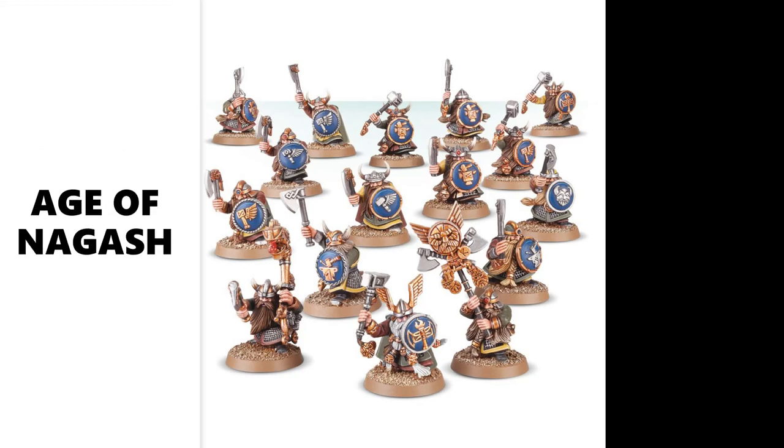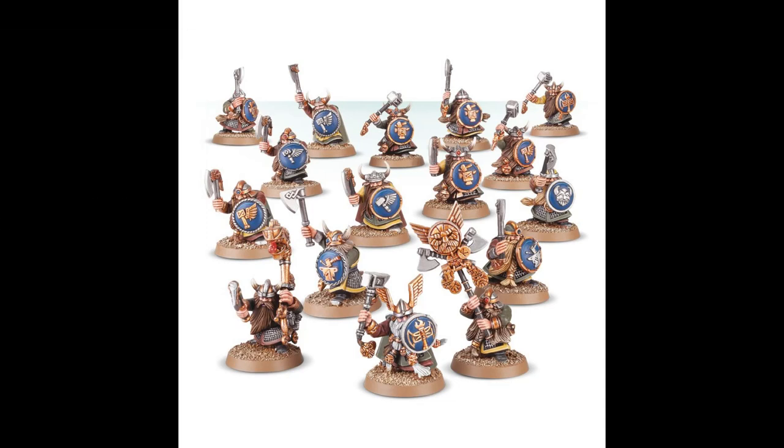The Resolute in Defense ability lets you re-roll failed wound rolls of 1 when attacking in your opponent's combat phase. If the unit has 20 or more models, you re-roll all failed wound rolls in the opponent's combat phase, encouraging big blocks which aren't too expensive. Duardin Shields let them create a shield wall instead of running or charging, re-rolling all failed save rolls in the combat phase — really important since the Dispossessed can't easily access mystic shield.